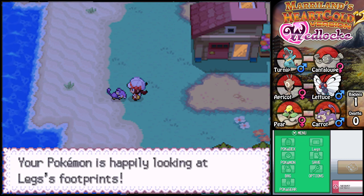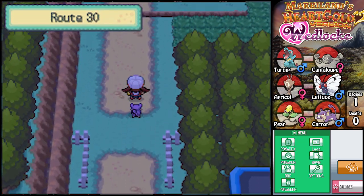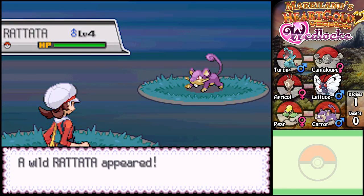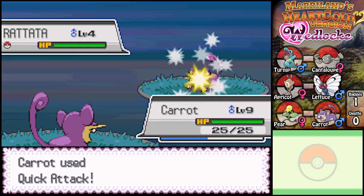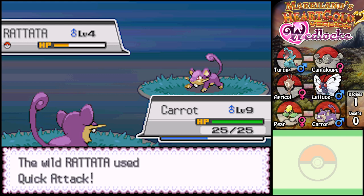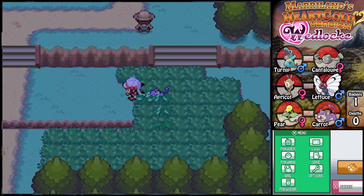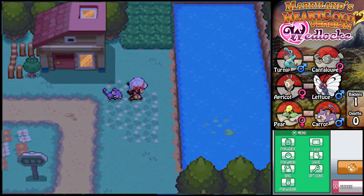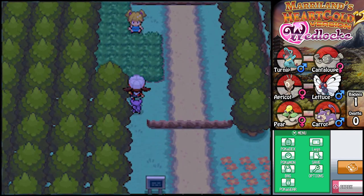Your Pokemon is happily looking at its footprints - that's interesting. In a normal Nuzlocke, training up a Magikarp is no big deal. But in the wedlock challenge, it takes up one half of your pair and won't do you any good for 10 levels. So it's really a bad decision until later in the game when you're at a higher level and can replace things - and then Gyarados is pretty overpowered anyway. In a challenge like this it can make a huge difference even if it is overpowered.